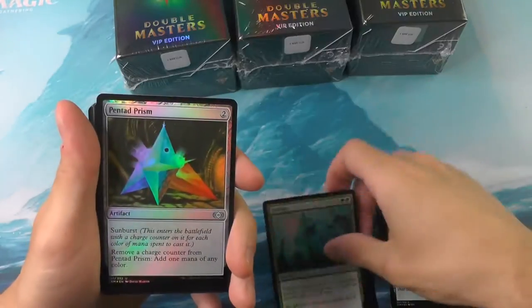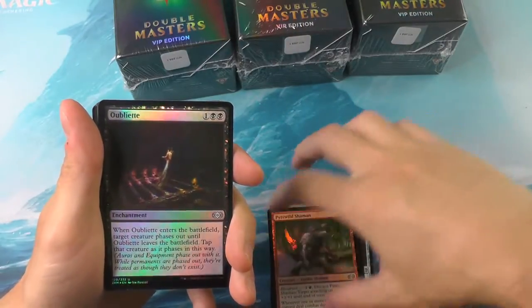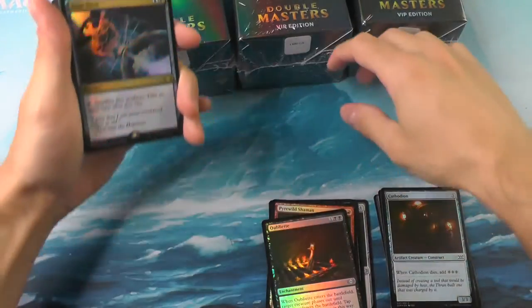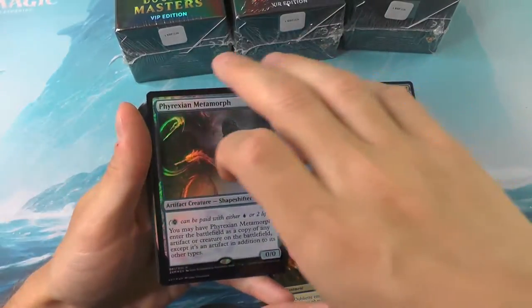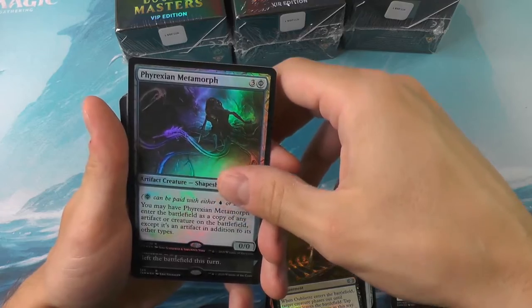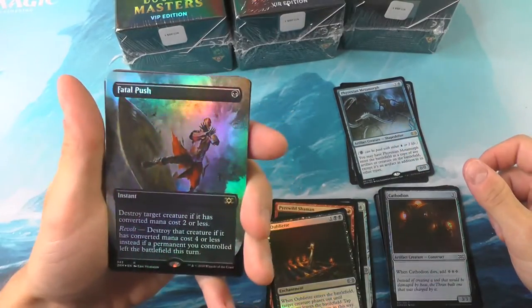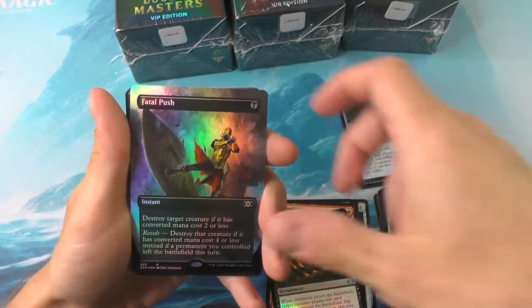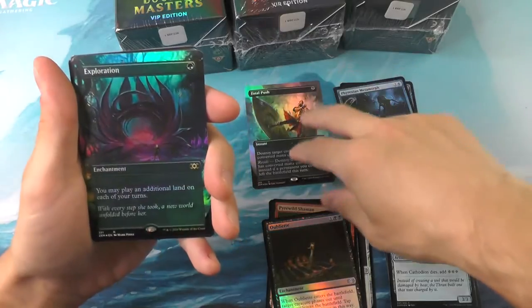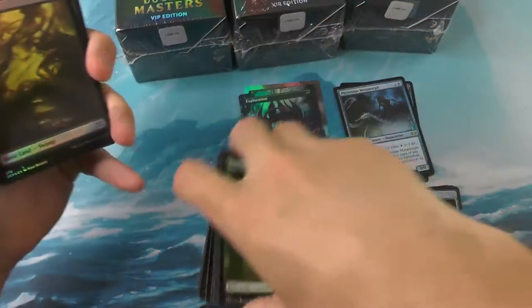We haven't seen a Doubling Season but we're not really in the market for one of those at this moment — Jace would be just fine. We've got our time seed here for flare number one, Phyrexian Metamorph. A Fatal Push — cool artwork. I'm a little disappointed that was basically an upshifted common, just like the Expedition Map here. And Exploration for box topper number two.